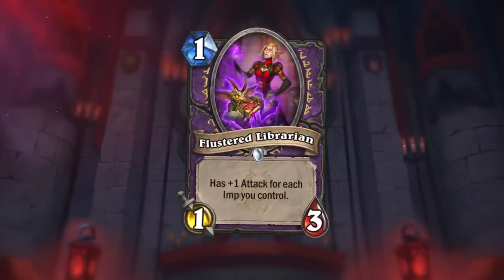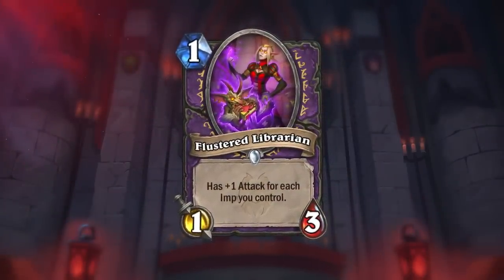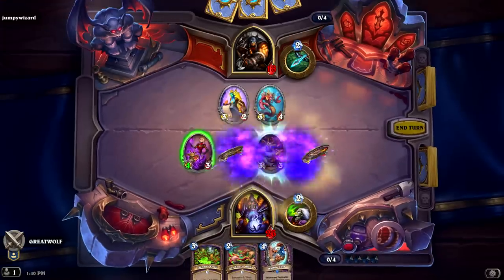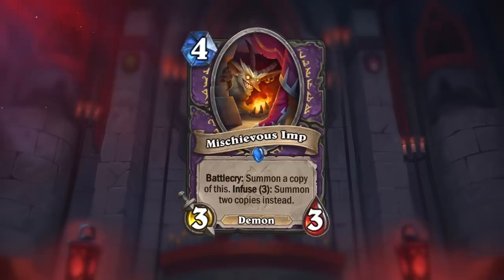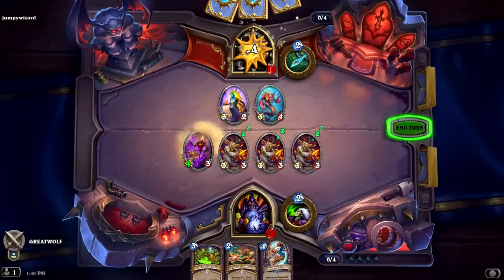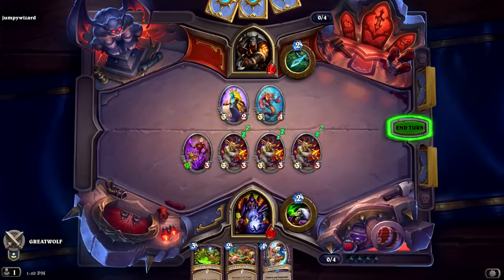And now, a victim! Bear witness to this poor, flustered librarian as she tries to contain the chaos within her beloved library. The more imps that come, the more attacks she gains as she tries to deal with this upsetting situation. In fact, we created Mischievous Imp and Flustered Librarian in tandem — their art pieces intentionally play off each other. In the Mischievous Imp art, you see it setting fire to a robe, intended to be the Flustered Librarian's. Now you see all those mischievous imps running amok in the Vile Library as she tries to contain them, but they are just too mischievous.